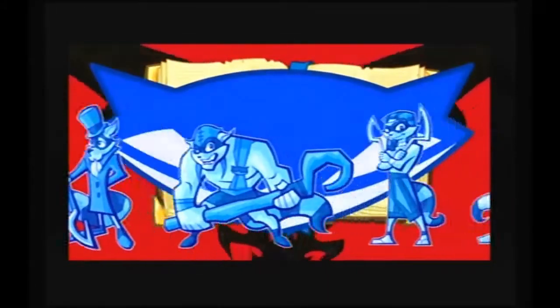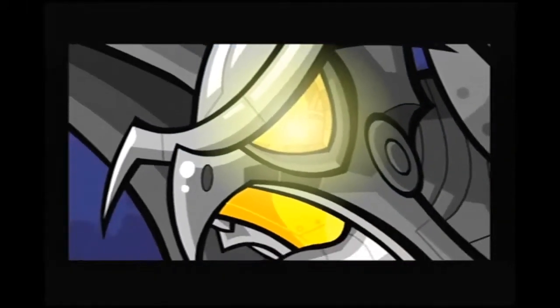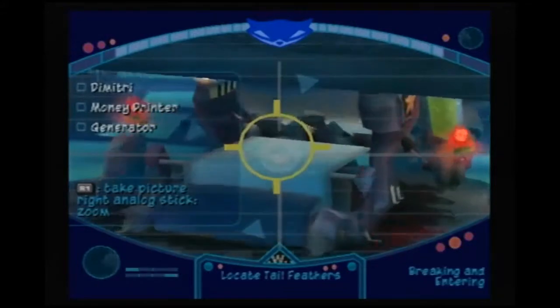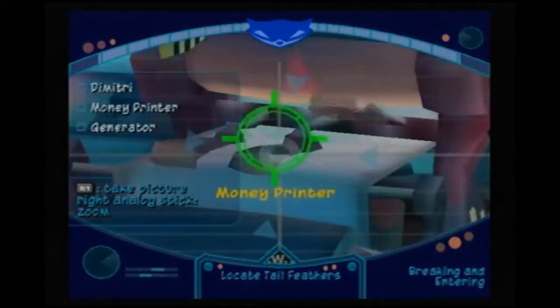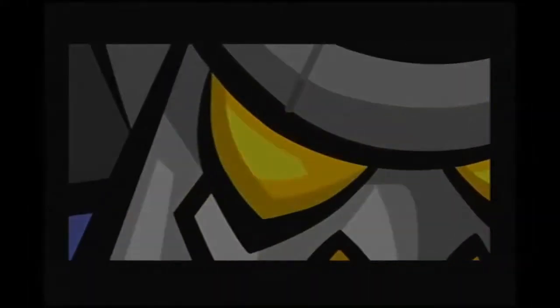It's been 2 years since Sly's gang stole back the pages of the Thievius Raccoonus, and now a gang of criminals known as the Claw Gang stole the remains of Clockwork that Interpol recovered. Each member uses the parts they have for their own personal gains. Sly is worried they'll be put back together and Clockwork will be back for revenge, so Sly and the gang decide to steal all the parts back.